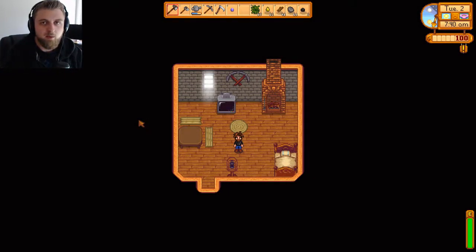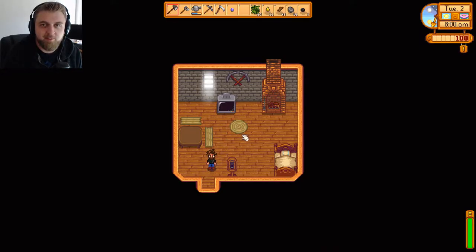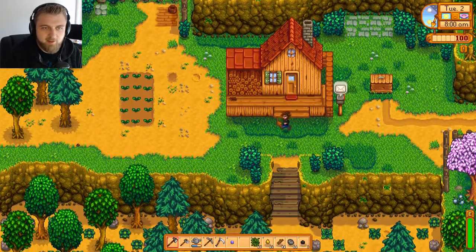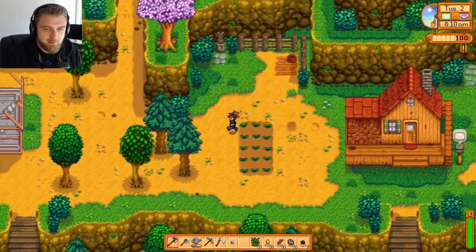Hello everyone, we're back for day two in Stardew Valley. In the last episode we managed to create a farm called the Farming Farm. We got some parsnip seeds and turnip seeds, and here we are at the farm. I've cleaned it up a little bit, it's looking a little bit better.